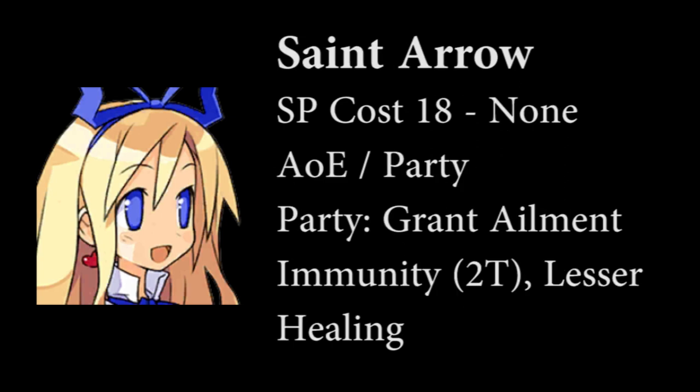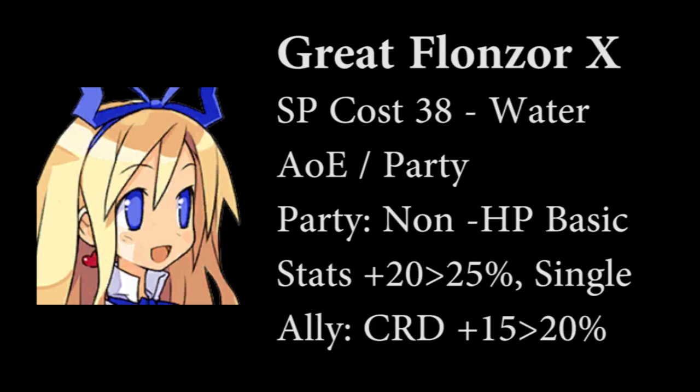Saint Arrow is her cheap AoE. This skill heals the party while providing ailment immunity for 2 turns. And of course, her NE3 skill is Great Flunzer X, a high cost water element AoE attack which raises the party's basic stats by 25% and increases a single ally's critical damage by 20%.